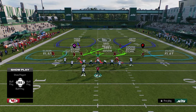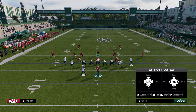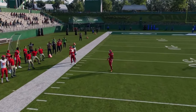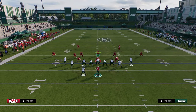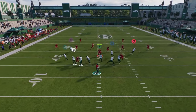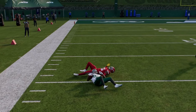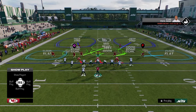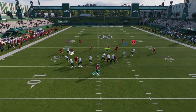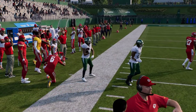Another thing I wanted to cover against cover two is this wheel route late. If you wait on this wheel, he'll just basically clear — if he doesn't get matched, he'll clear over the top of that cover two. In general, if it doesn't match, the D-back will never play it because he has to respect the streak. So that's another one of my favorite plays out of Tight Slots.